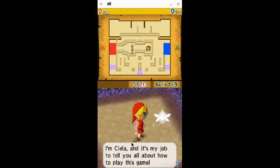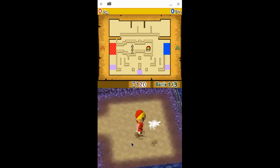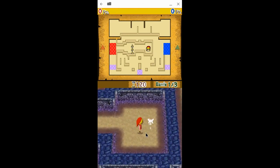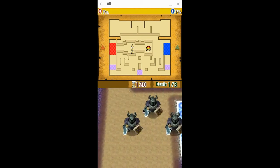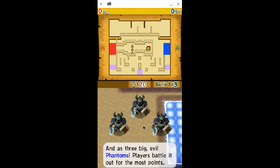I know how to play it already. In this game, players take turns playing as Link. You control using the screen, I think. And there are big evil phantoms, players battle for the most points. So I personally want to get 69 points, if you know what I mean. Just 69 points is the best amount of points to get, because it's the best. Can't deny it.